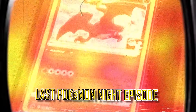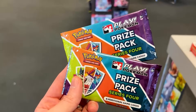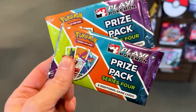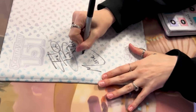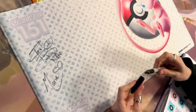This is Prize Pack Series 3. For attending tonight we got each a Prize Pack of Series 4, which we still need to build the binder for and try to collect everything. So we'll open these up later in the video, but right now we got to do some Pokemon trades. Marie is signing the playmat — look at that, right there. A 151 playmat.